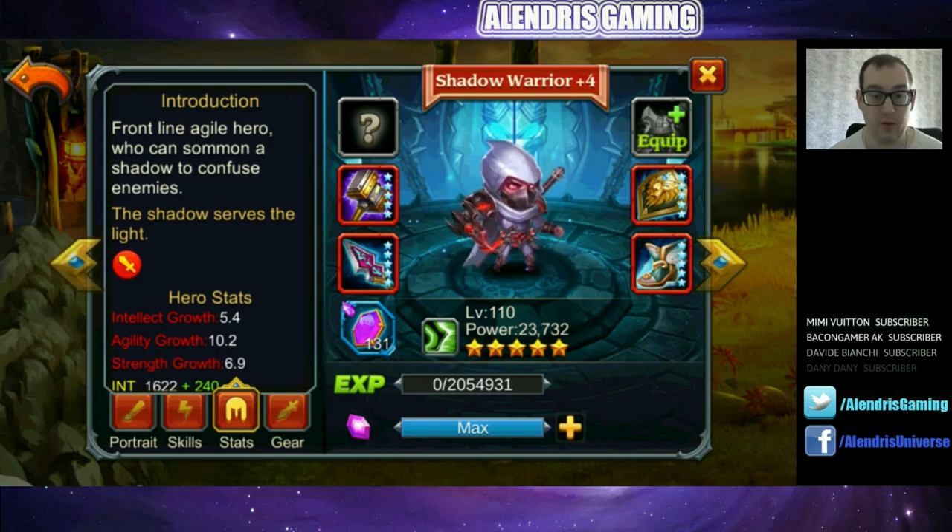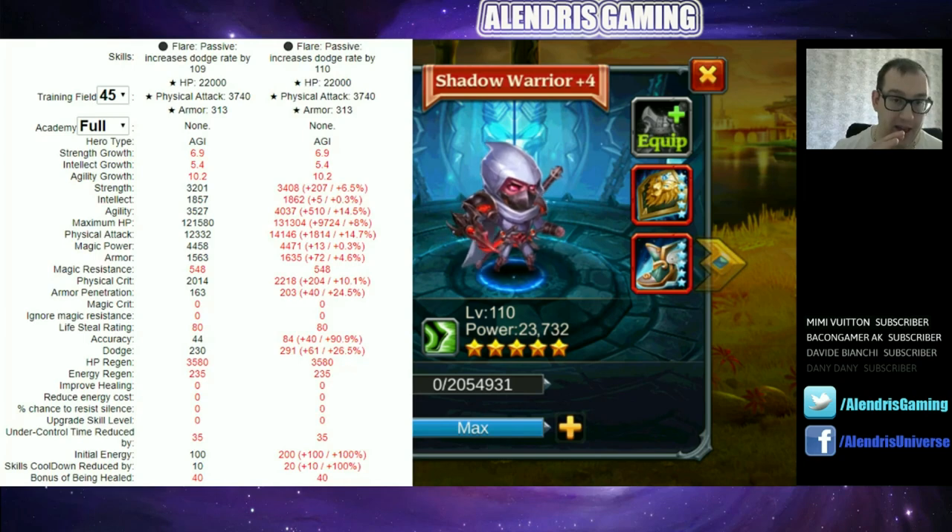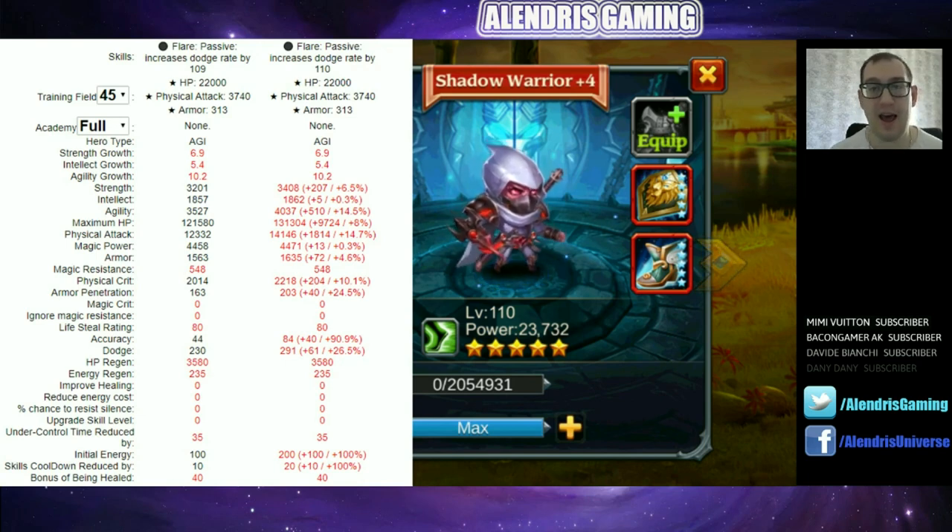Now for the statistics on hh.tk: on the left side, statistics at level 109; on the right side, statistics at level 110. The last item of Shadow Warrior will be at level 110, and one important point — he will be red 4 at level 107. So you can push him quickly, but after that you have to wait until level 110 to finish his gear.